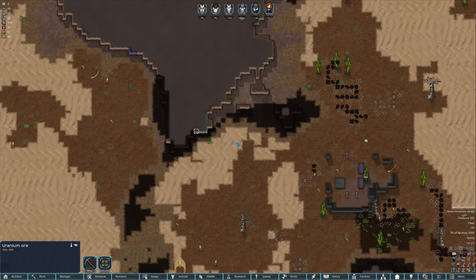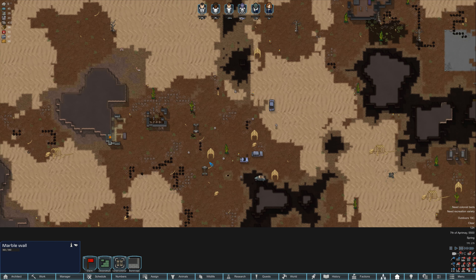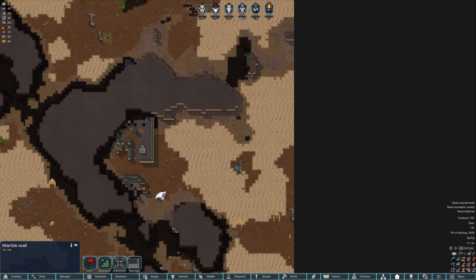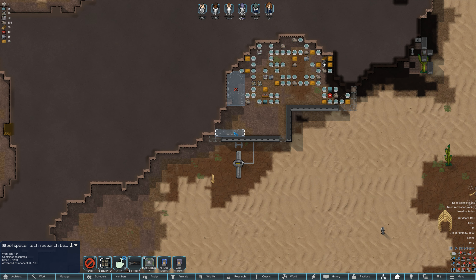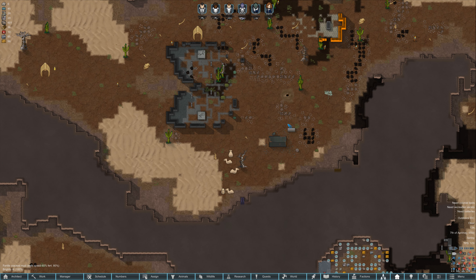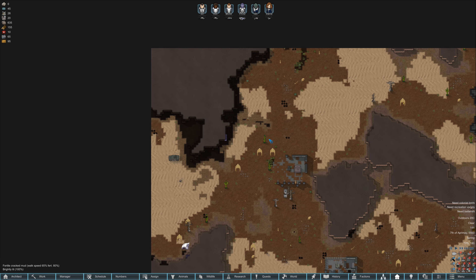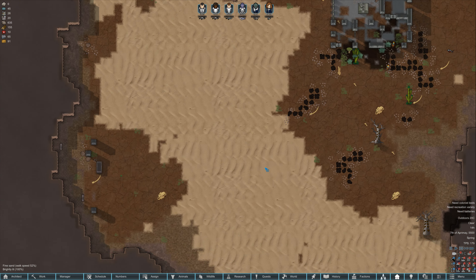Let's see if we can find any visible plasteel — we only need 85. Not seeing any visible plasteel, but there's a huge chunk of uranium, so if we come across any plasteel we'll build it and test that out. We are playing with Rim Themes and we have the RimEffect theme. I keep hearing this random sound and I'm not enjoying it, so I might pop into Rim Themes and disable those sounds.